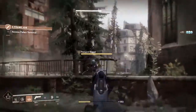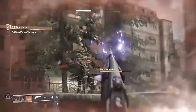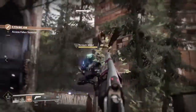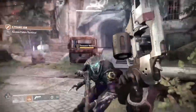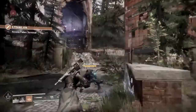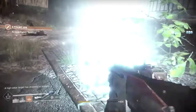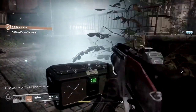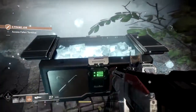High value targets are no longer public events and can be found anywhere in patrol. They spawn randomly and a little notification shows above your super bar when they spawn. Defeat them and a chest will appear directly where they died and you can get some more EDZ tokens. I just want to mention the sword that the guy just used — it is amazing. So here is the chest to get some luscious loot.